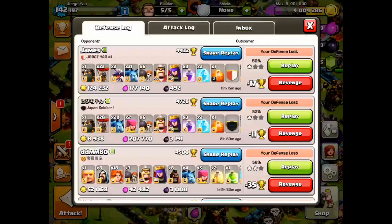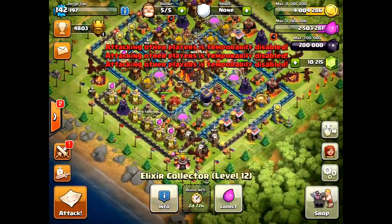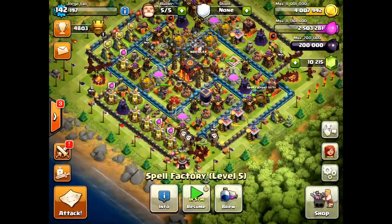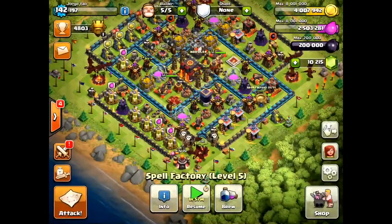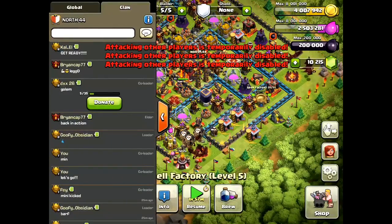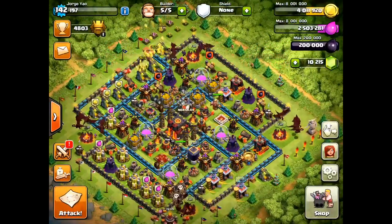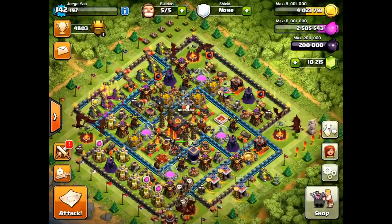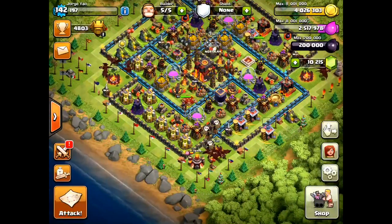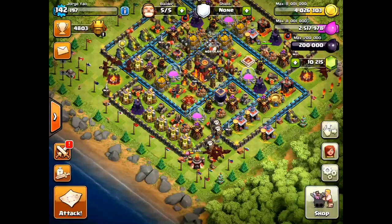The reason why Supercell implemented that 3-minute cooldown in terms of being able to attack someone is because it's really not fair if someone can log in a little bit sooner than you — even a few seconds makes a huge difference. Before, players would get attacked right away before they could even log in. So they give you 3 to 3.5 minutes to train up your troops, make sure you have your defense, or just stay online.